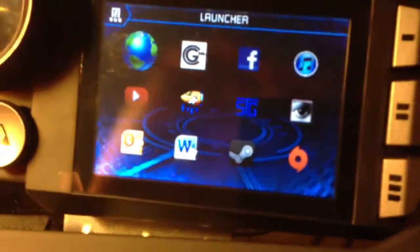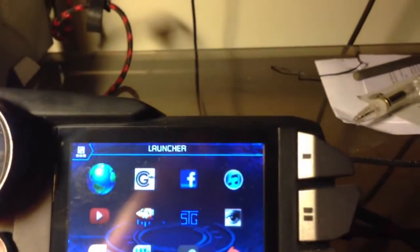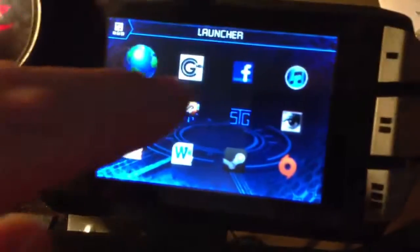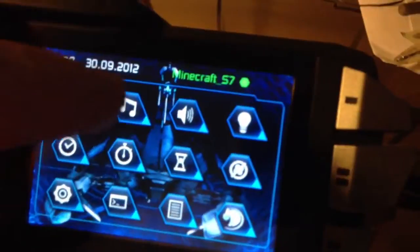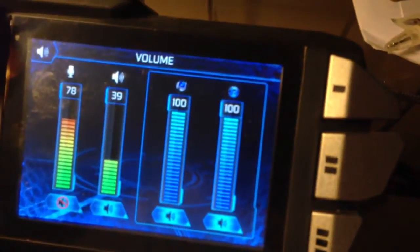The Venom Control Module has a program launcher that lets you set up to 12 different programs or web addresses. For example, clicking on the Steam logo launches Steam, and clicking on the Game Chronicles logo opens the browser and launches the website. It also has media control options and volume control for both speakers and microphone.